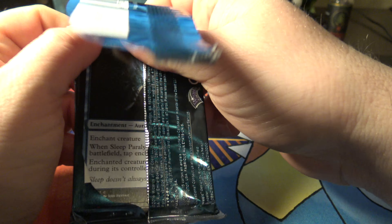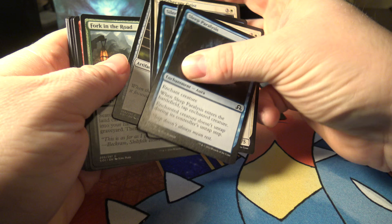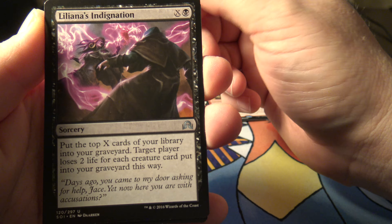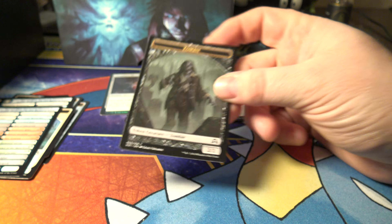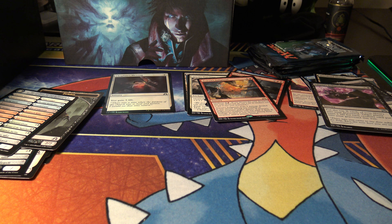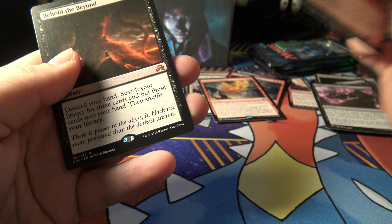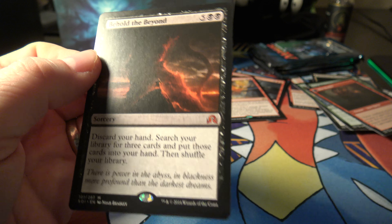I'm not all that familiar with all the cards - I just like opening them, it's fun to waste my money. Liliana's indignation - I just love the artwork on these even if I never play this game. The uncommons: skin shredder, graf mole, gloom widow - cool art. And then we got behold the beyond, which is a mythic. Definitely checking that one - 92 cents. Not great.